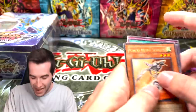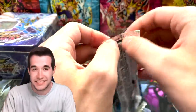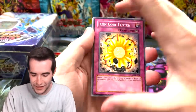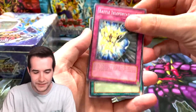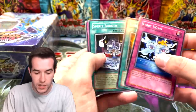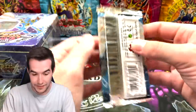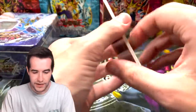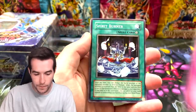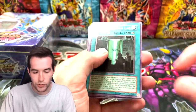Blackwing Fane the Steel Chain — how many of those are in this set? We pull them like every pack. I think last time we had seven out of 20. Battle Teleportation, Hydro Pressure Cannon, Battle the Elements, Dark Sea Rescue, Fairy Wind — no Blackwing Fane the Steel Chain that time, surprisingly, because they're in almost every pack it feels like.